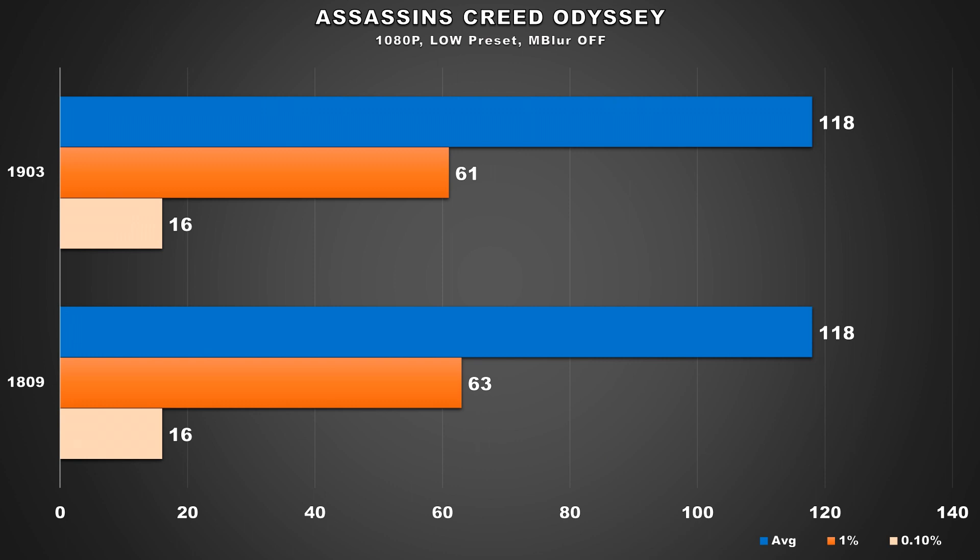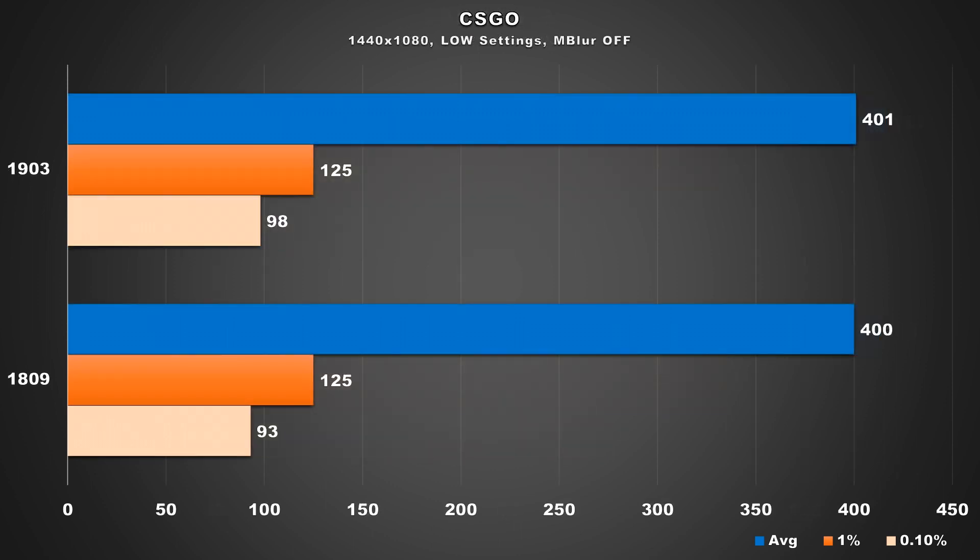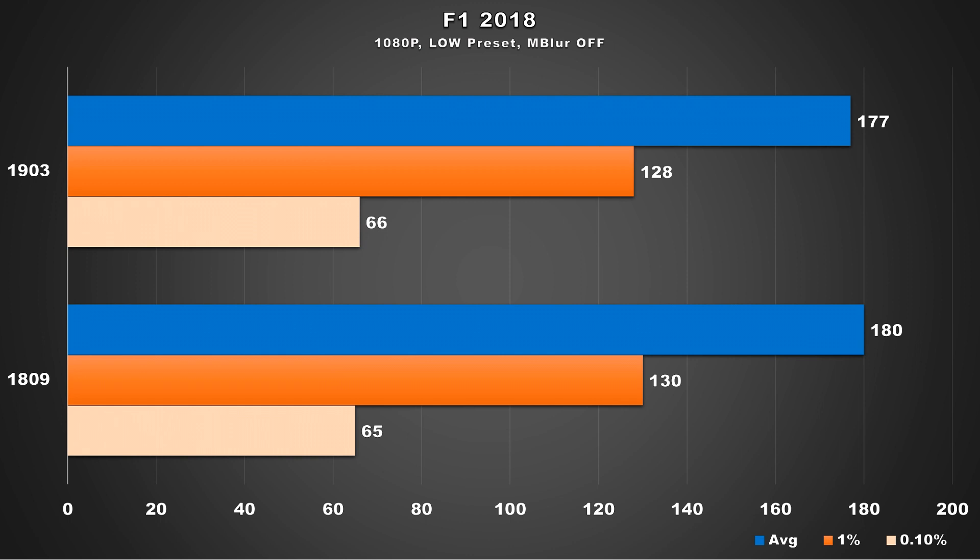Assassin's Creed Odyssey shows no difference at all for the measured average FPS and frame time minimums. Usually when I'm showcasing benchmark results I discuss noteworthy changes and differences, however for these results there's really not a whole lot to discuss since there were hardly any improvements that I noticed on my system. Pretty much all of our gaming benchmark results tell us that performance between the 1809 version and the 1903 update hasn't really been impacted at all.